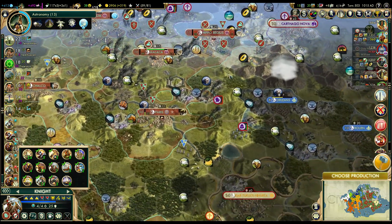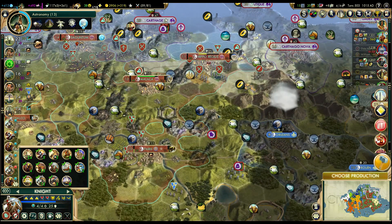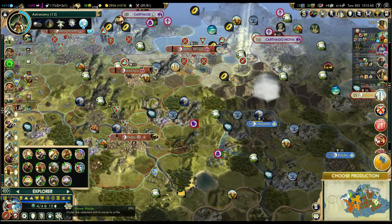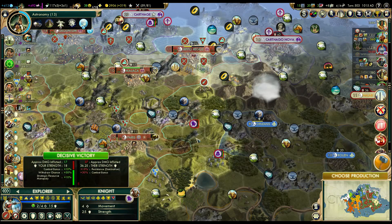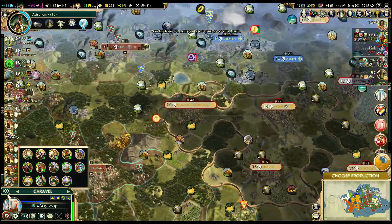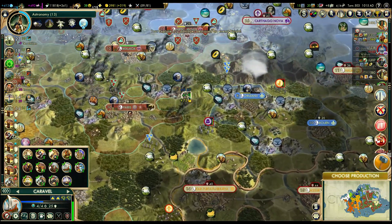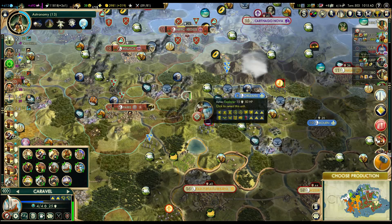What the hell is a Carthaginian unit doing here? Speaking about things I don't see. Can I kill him? Barely, but actually maybe I can. Die! Let's just hope that the explorer survives the attack from the longswordman - but he should.